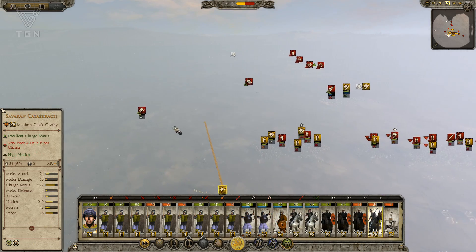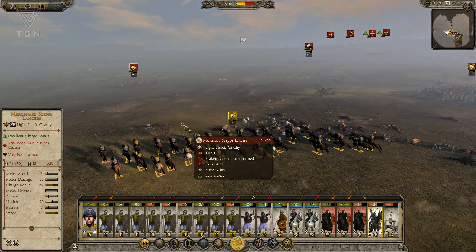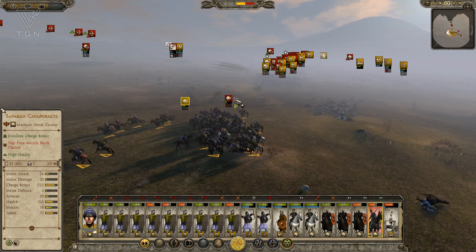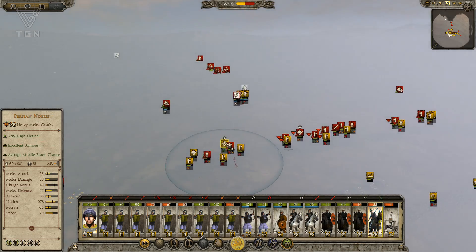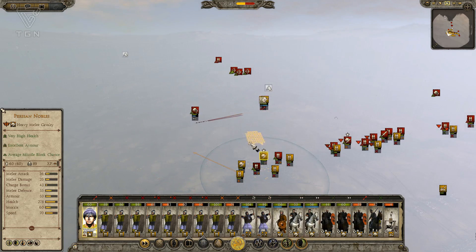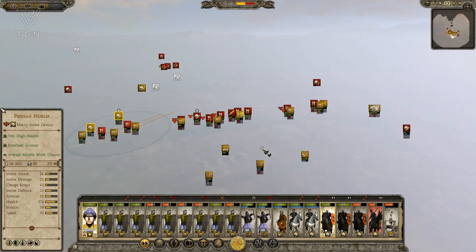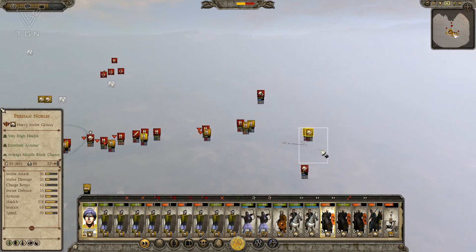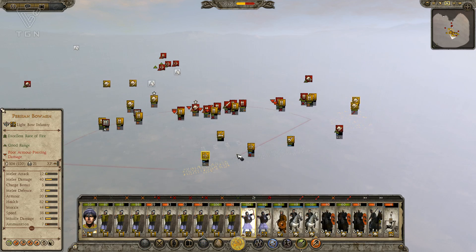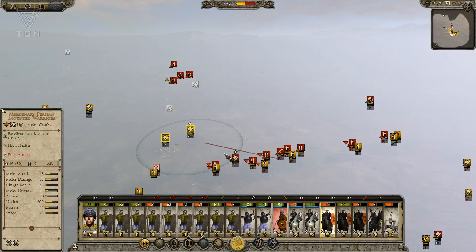I don't want to fire at will because I might hit some of my own guys. I can use my cataphracts to countercharge these step lancers, and I think my Svaran cataphracts will do better here. It looks like they did. My general's taking some fire from these horse archers — not good. Let's get him out of that. Keep running rear charges. My infantry in the center is starting to falter, and this enemy cav keeps disengaging and pulling away from me, which is getting pretty annoying.